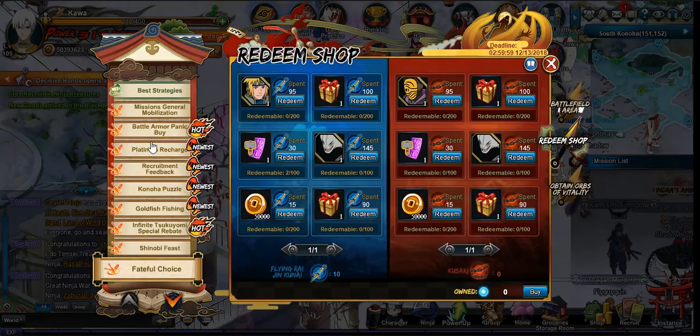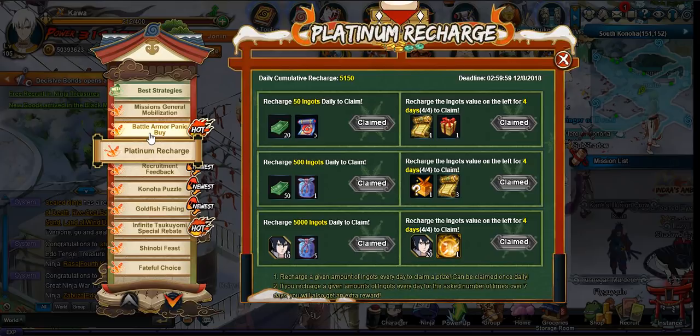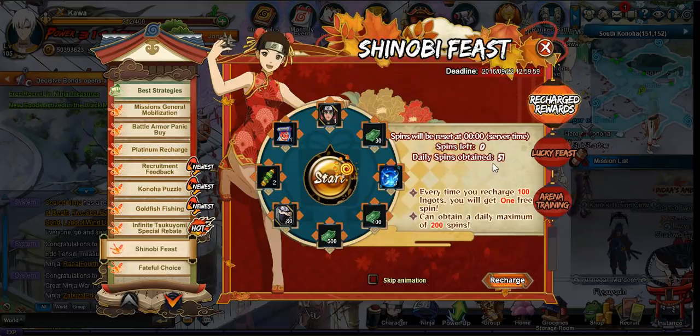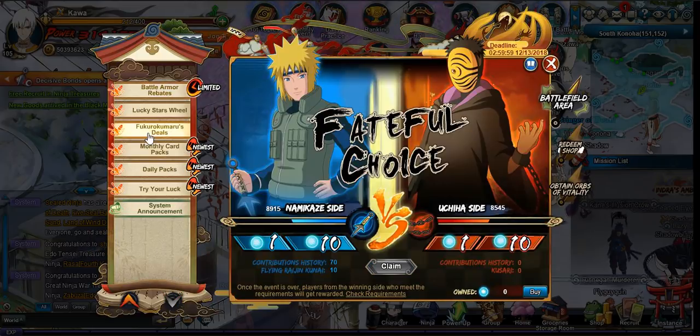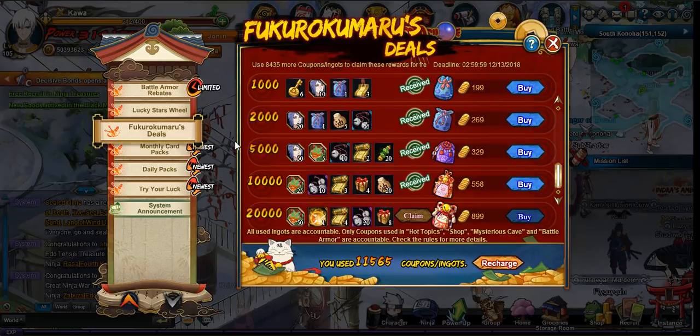Also, if you don't have your ingots yet, today would not be the date to recharge unless you've already been returning for Sasuke. You should wait for when the shinobi feast wheel links up with the red envelopes so you have a double rebate for recharging.